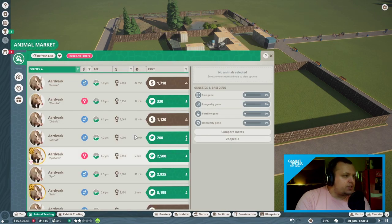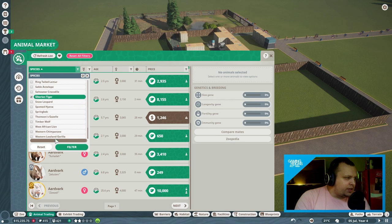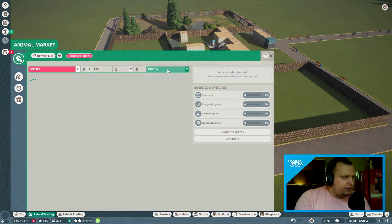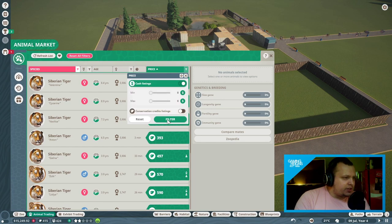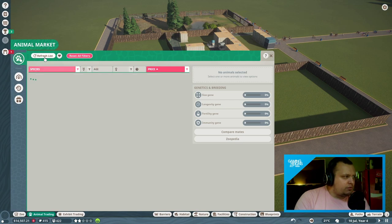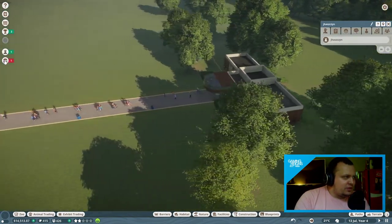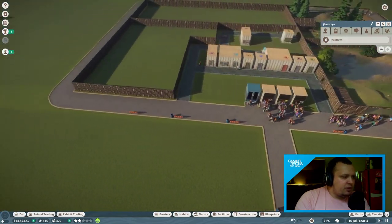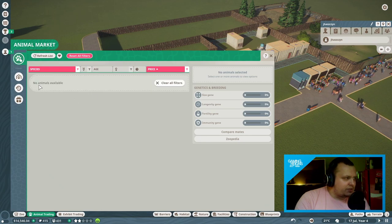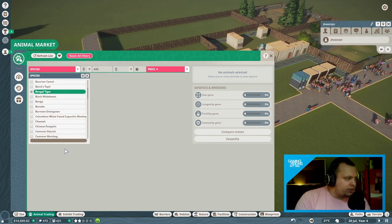The bad news is we don't have many conservation credits, so we're probably going to have to rely on money. Let's have a look — do we have any expensive Siberian tigers? We could get a female in. There won't be many cash listings for these — they go pretty quickly. We could refresh the list. I need conservation credits.